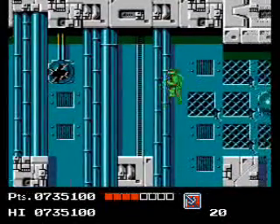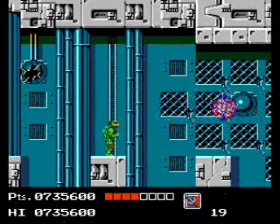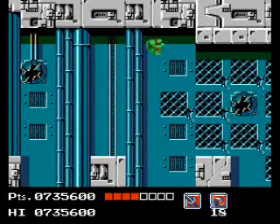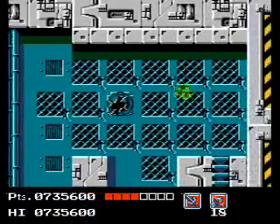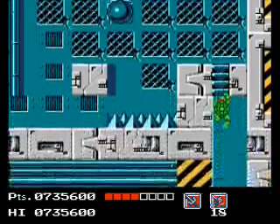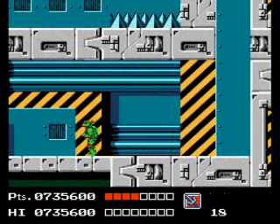Be careful as we make these jumps so we don't fall down again. We got a cannon and a dive-bombing beetle — just take them out and keep on moving. And down we go. Nothing down here, just keep going this way.